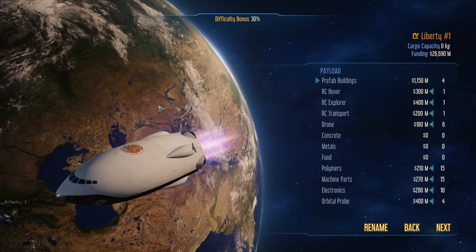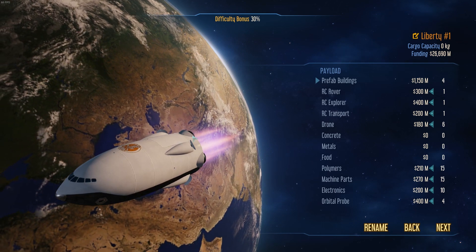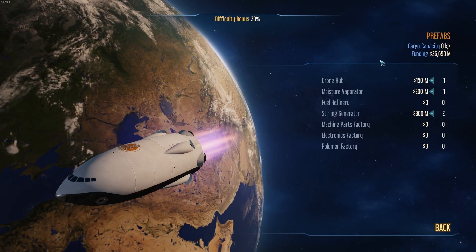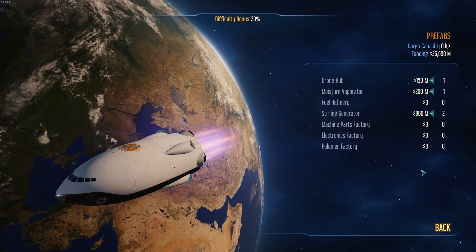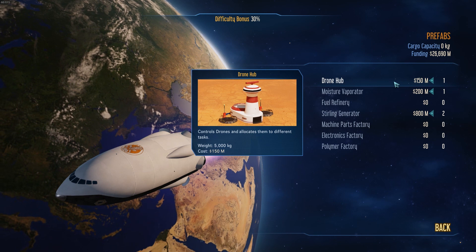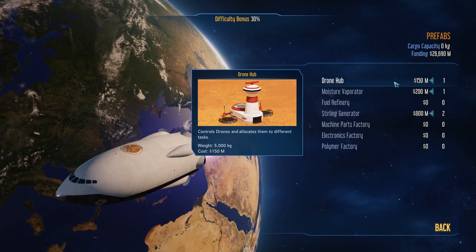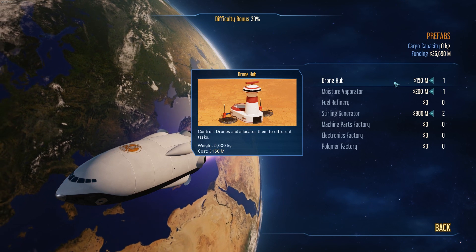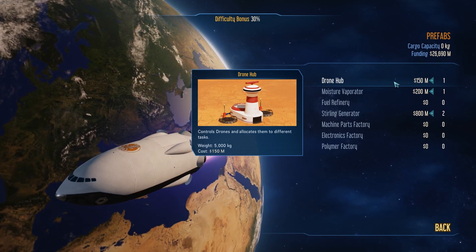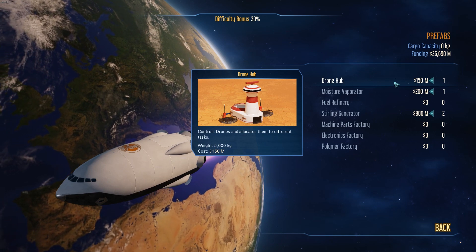Next we're going to look at what is coming with us on our first rocket. First you've got prefab buildings — it's going to select all of the ones it thinks you'll need to start off with. First of all, a drone hub. That is a building for organising your drones. Your drones are the workhorses of the planet — they're going to be shipping stuff around, building things, and moving materials. The drone hub helps organise them. We'll get into this more once we're actually on the planet.